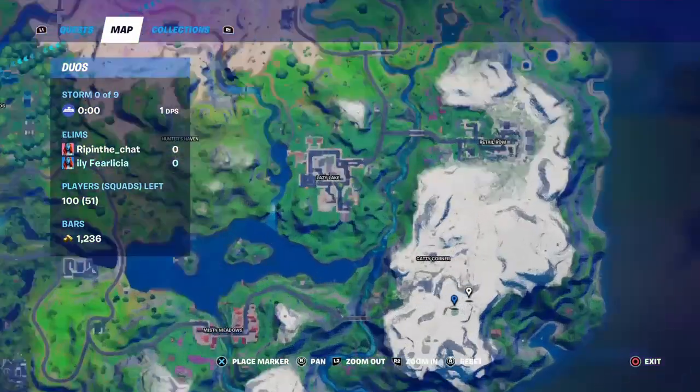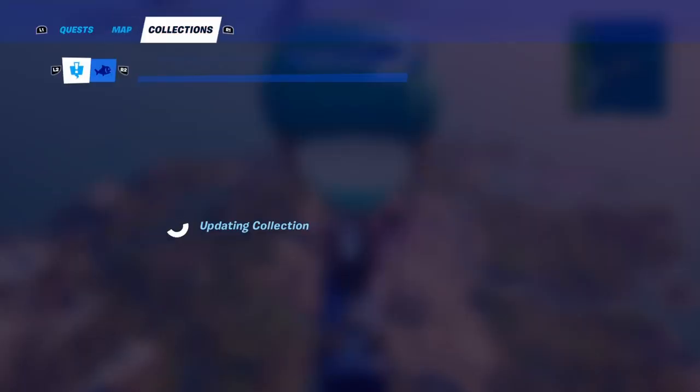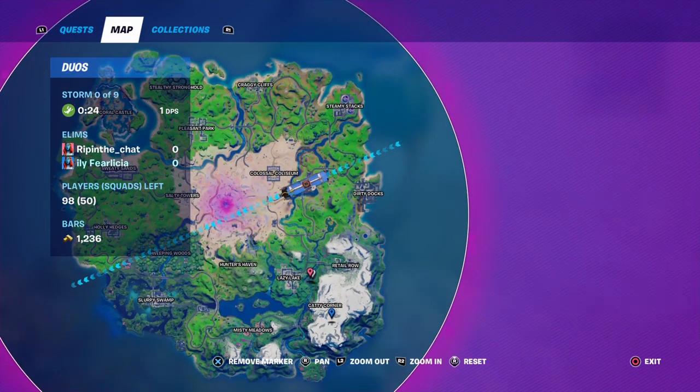Okay guys, the first step is to land right here. It's by Caddy Corner. It's like this little — you see this mountain? Yeah, it's not this mountain over here, not that one. This mountain specifically. You gotta land right on this mountain right here.